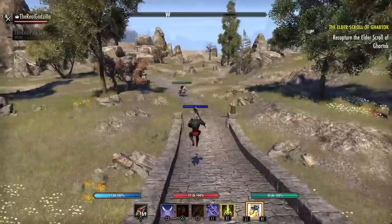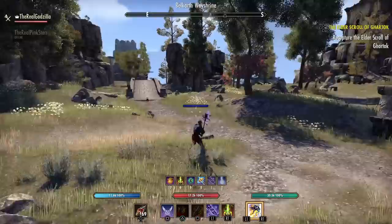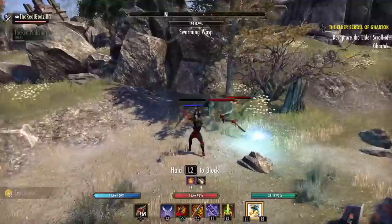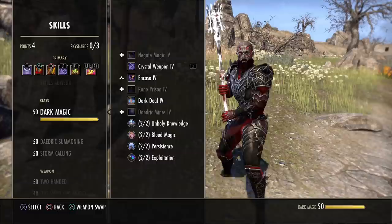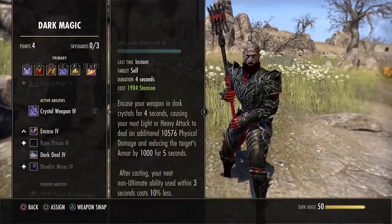Crystal Weapon works similarly to Imbue Weapon. It puts the crystal on your weapon, and if you light attack or heavy attack an enemy, it procs. You hit Crystal Weapon, it lasts for four seconds, and when you light attack, Crystal Weapon procs. It's very good for timing up combos and burst. It probably won't be optimal for leveling since you may want AOE skills, but you need to level it up for PvP eventually, and it's one of the best single-target options.